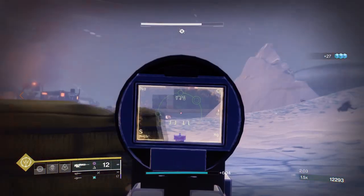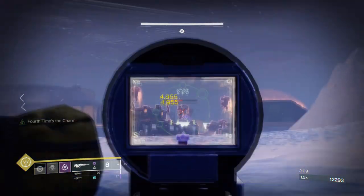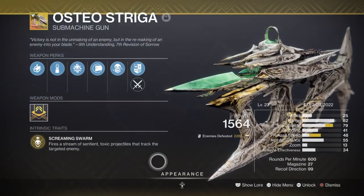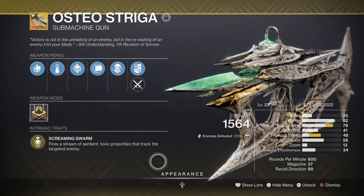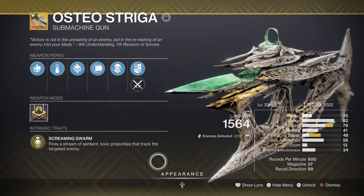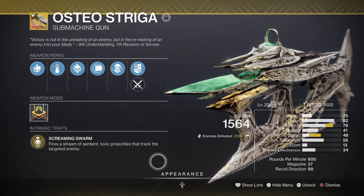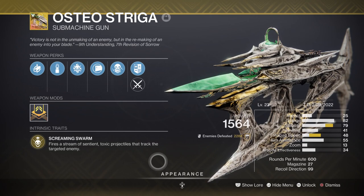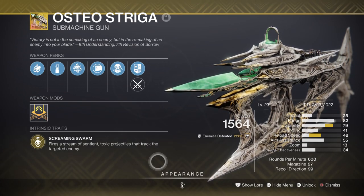Now let's go over the weapons. For now these can be anything you ideally like as most people aren't ready for end game just yet. For primary we have the Osteo Striga SMG, which is a great weapon for add clear and constant damage over time once you activate its exotic trait. Once you overload the magazine you can use the weapon as kinetic DPS against bosses, inflicting high and ongoing damage with its poison effect. The damage buff we get means anyone hit by it will be dead within a few shots or less — definitely worth the investment.